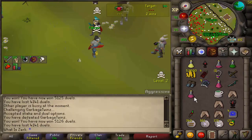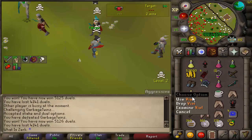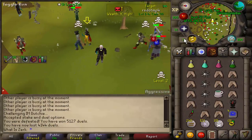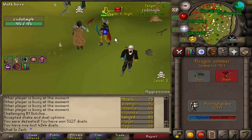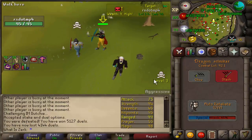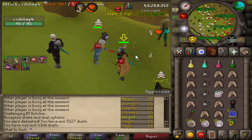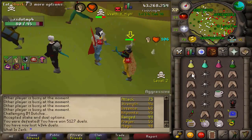We got the rune crossbow and dragon bolts and the glory as well - probably about 100k, good fight to that guy. New target here - RS dot MP4, 96 combat and unscored. We just D-skim specced him - why was special attack activated? We've only got two specs now for the rest of the fight, that is so depressing.